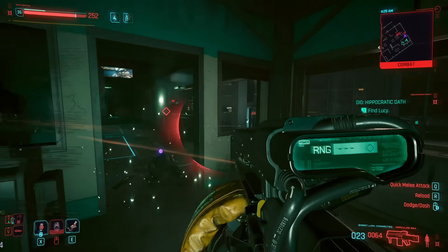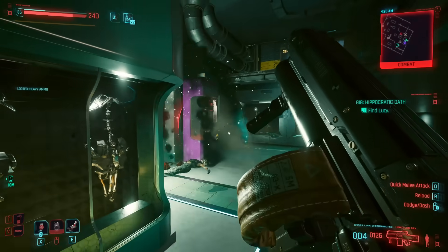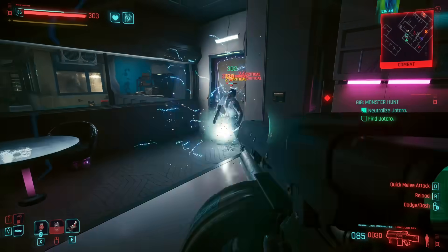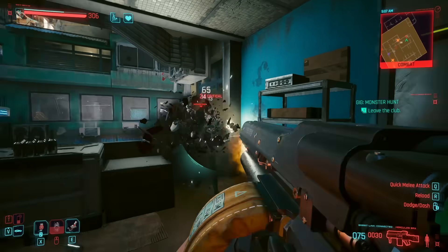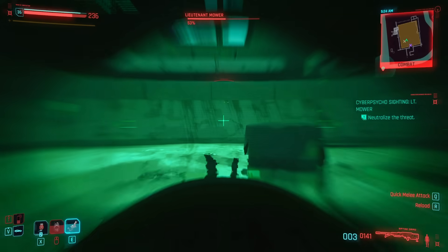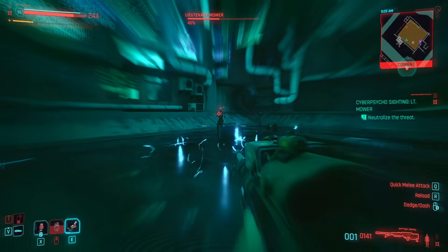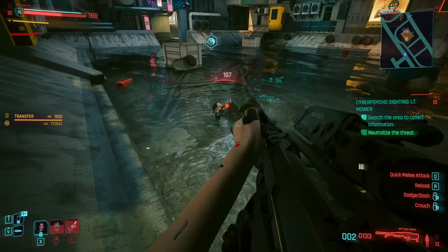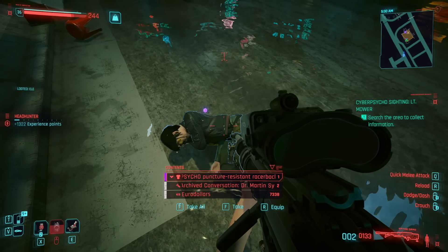The first gig type is search and recover missions, where you get in and out and extract a valuable item, piece of tech, or a missing person. Agent saboteur gigs have you sabotage an operation by planting malware and devices. SOS gigs require you to locate and rescue someone, and thievery gigs are where you need to steal something important. There are also special delivery gigs where you transport important cargo. Cyberpsycho sightings are spread throughout Night City — these are citizens who implanted too many augmentations. You can either incapacitate cyberpsychos for Watson fixer Regina, who's studying cyberpsychosis, or you can flat out kill them. The choice is up to you.